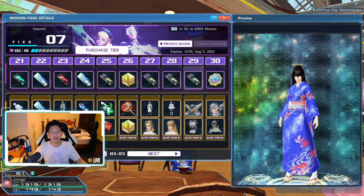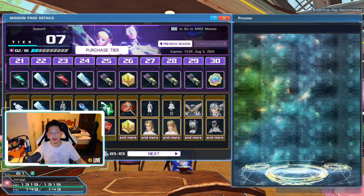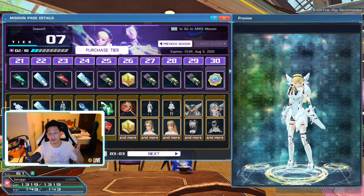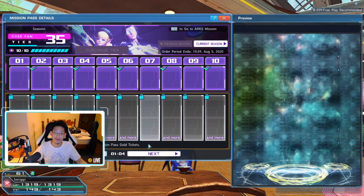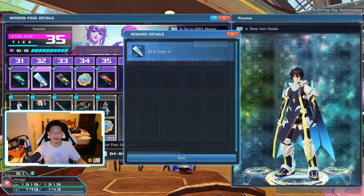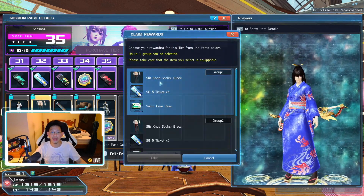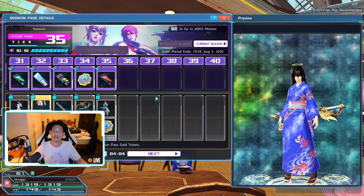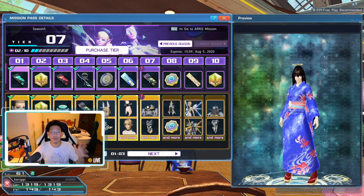So we spent 200 Star Gems and get 150 back from pages 1–3. When you complete Tier 30, you unlock page four. I haven't unlocked it yet this season since it just started, but looking at the previous season's page four, at Tier 32 you get another 25 Star Gems, and with the gold ticket an additional 25 — bringing the grand total to 200 Star Gems. So it is very much worth it.